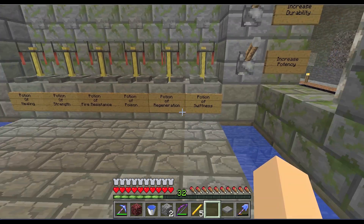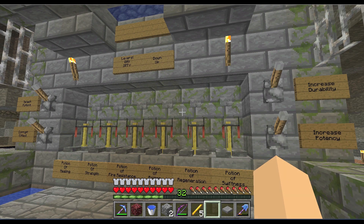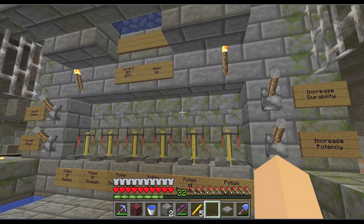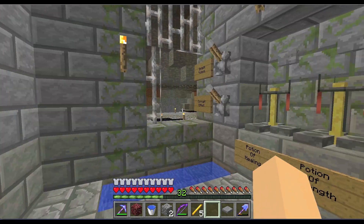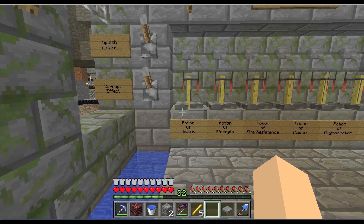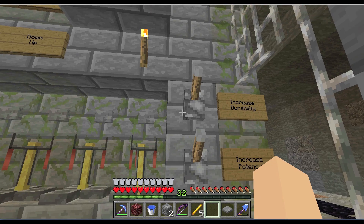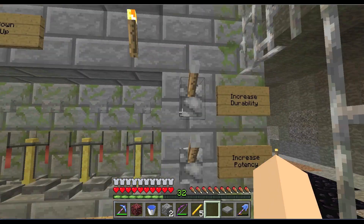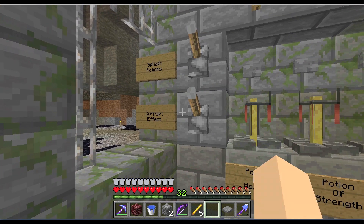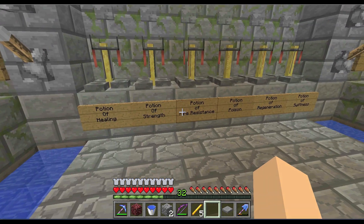This is another creation not made by me — this is CNBMinecraft's Pocket-sized Potion Lab. I'll link that in the description as well, but I'll show you how it works. We've got one button here for each type of potion, and then levers here to increase durability, increase potency, make it a splash potion, or have a corrupt effect.